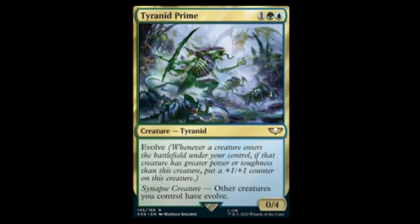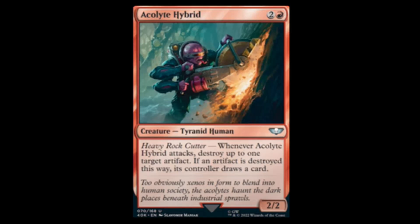Next we have Tyrant Prime — blue, green, and one for a zero-four with Evolve. When you put it into play, if the next creature that comes into play has more power or toughness, it gets a plus one plus one counter. It has Synapse — other creatures you control have Evolve too. Oh good god, Evolve decks here we go.